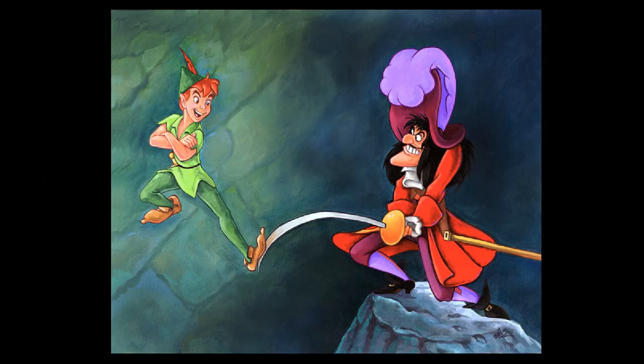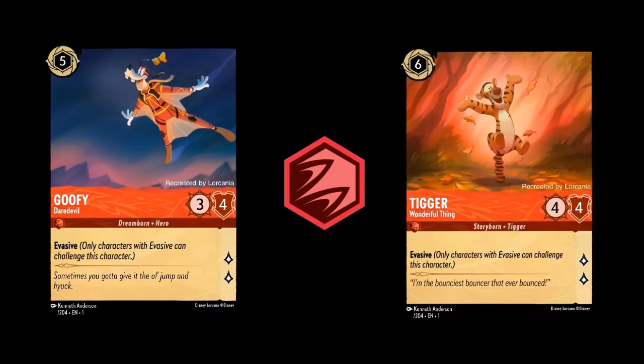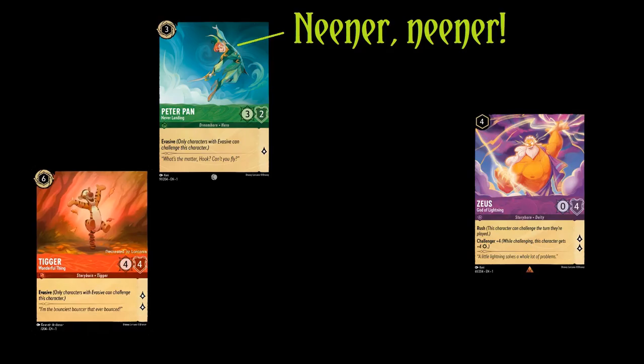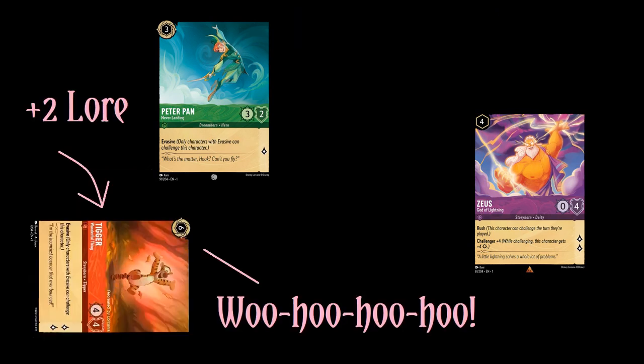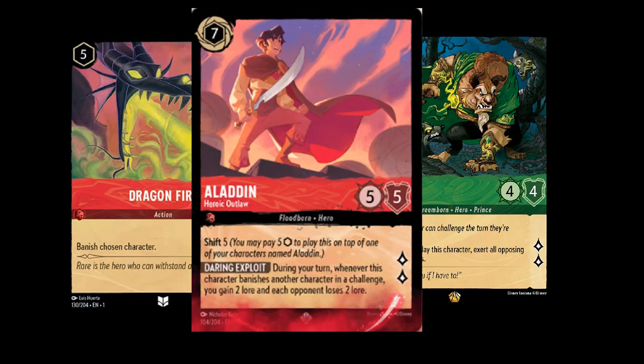Let's make a deck with as many evasive characters as we can! Right now there are two in Emerald — Peter Pan Never Landing and Genie on the Job — and two in Ruby: Goofy Daredevil and Tigger Wonderful Thing. We want to control when challenges get to happen and get lots of lore along the way. These colors also have some decent control tools, and Ruby lets us run some sweet lore stealing in case our opponent gets out ahead of us.